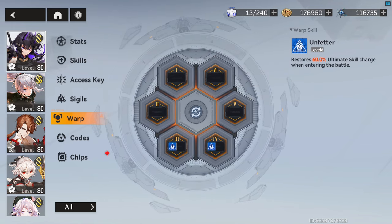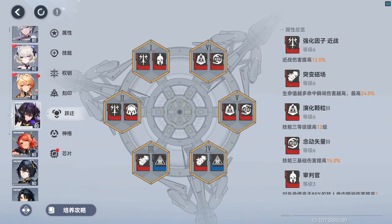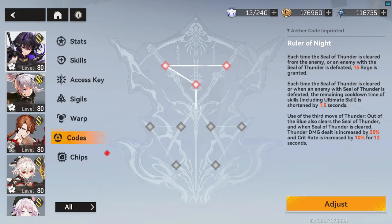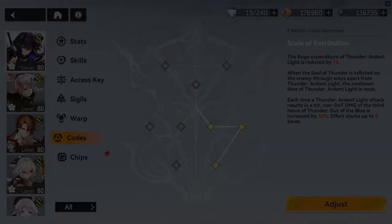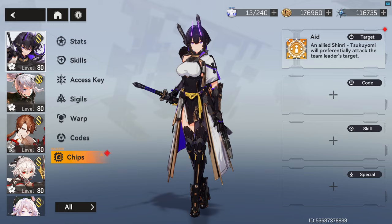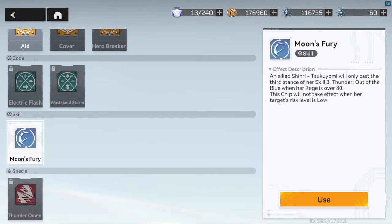Newer players only need to worry about getting two unfetters on her warps for slots 3 and 4. Once you are ready to fully max her out, you can run this setup. For Ether Codes: 3 Red if you are running the Free-to-Play Functor, and 3 Yellow if you have her Signature. If you have her Signature Functor, be sure she's running Moon's Fury in her chips.